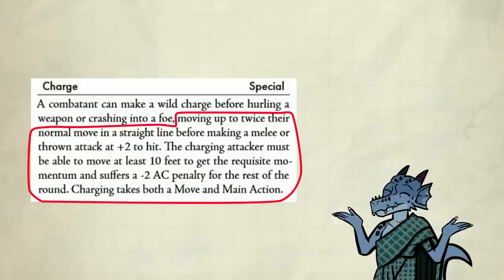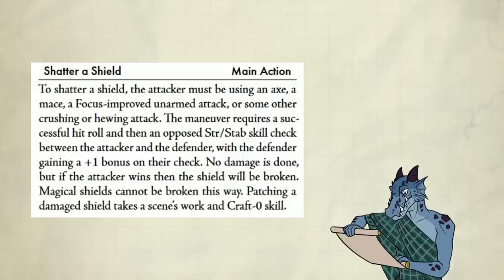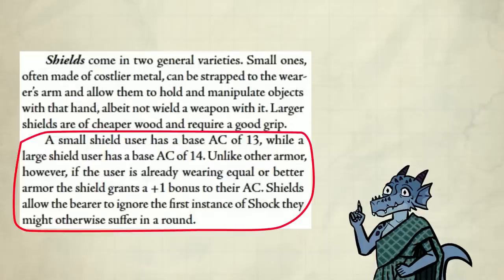You must be able to move at least 10 feet to get the requisite momentum and suffer a minus 2 AC penalty for the rest of the round. This is pretty good for getting into melee or charging down archers. Next, shatter a shield — it costs a main action. The attacker must be using an axe, mace, or other crushing or hewing attack. The maneuver requires a successful hit roll and then an opposed strength stab skill check between the attacker and the defender, with the defender gaining a plus 1 bonus to their check. No damage is done, but if the attacker wins, the shield will be broken. Magical shields can't be broken this way. Patching a damaged shield takes a scene's work and crafting 0 skill.